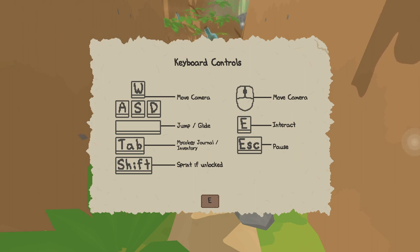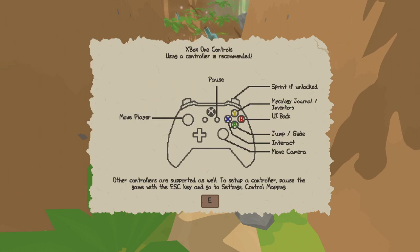These are keyboard controls, but I'm using a controller. So: move, jump, glide, mycology journal slash inventory. Sprint if unlocked, move camera. Xbox One controls — using your controller is recommended. Move player, mycology journal, UI back, jump, glide.